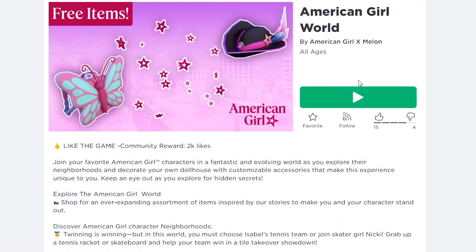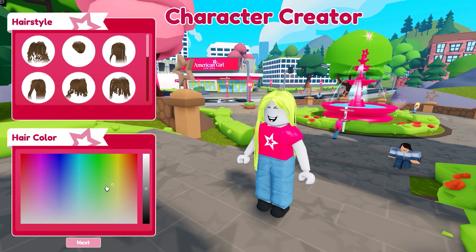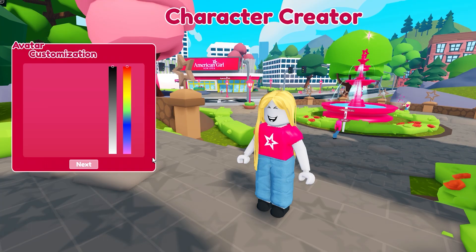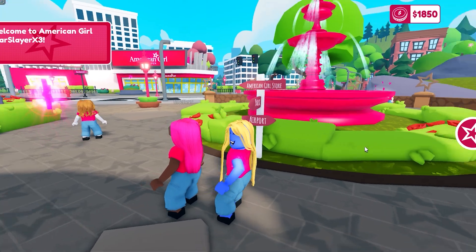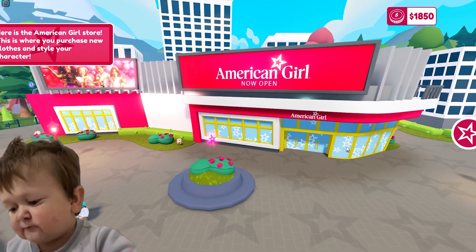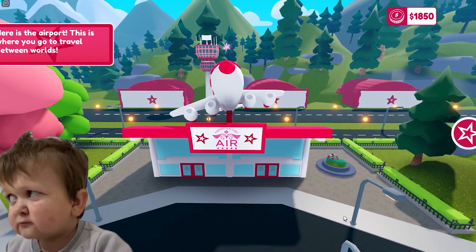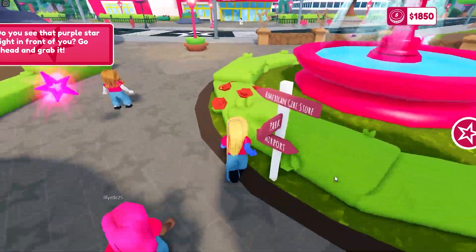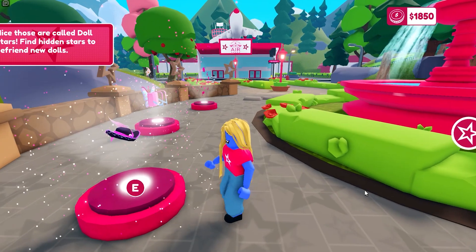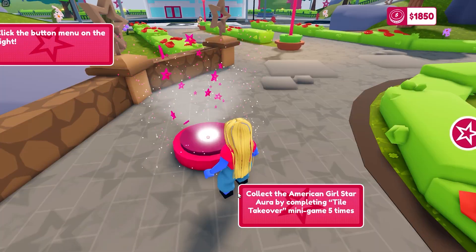There is a new game that was just released today — I will make sure to leave a link in the description below. Once you load in, make sure to make your avatar as pretty as possible. After you make your avatar, you will get an unskippable cutscene. You get to see what this game has to offer. And if you go where I go here, you can actually see all the free items in this game so far, and also how to get them.